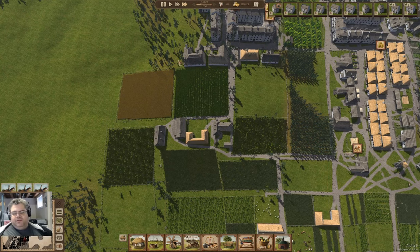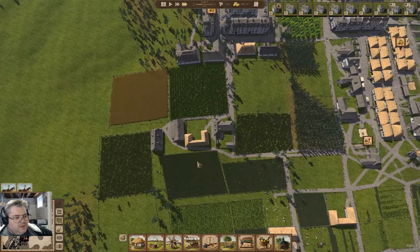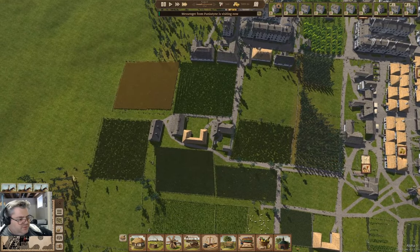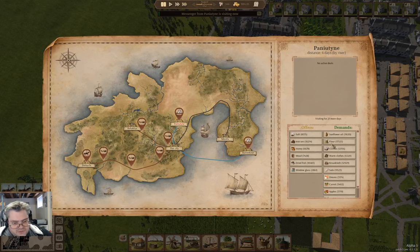Hey everyone, welcome back to Island View in Ostriv, where we've got people scurrying around in fields. As we harvest things. And we have a messenger from a place that buys things and sells things. Yeah, that's going to be a thing.